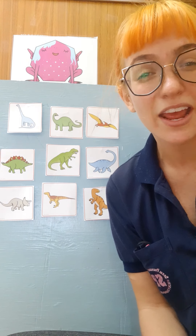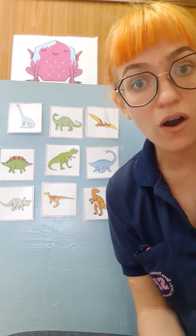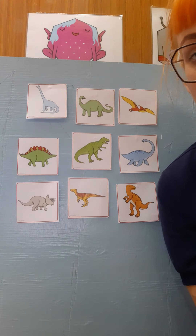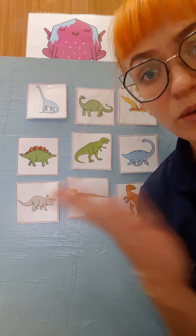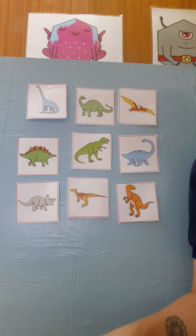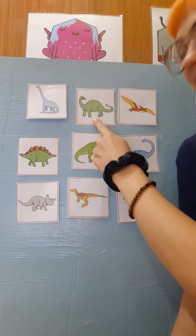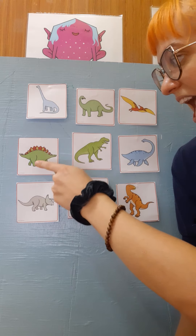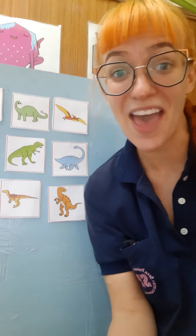For example, if I said can you find all of the green dinosaurs? Which dinosaurs are green? Can you find them? That's right! This dinosaur, this dinosaur, and this dinosaur. That was easy!